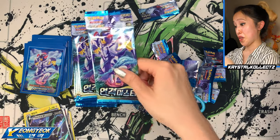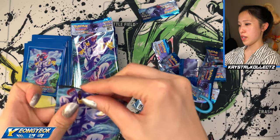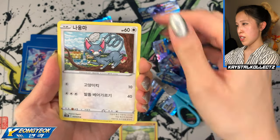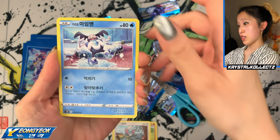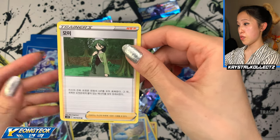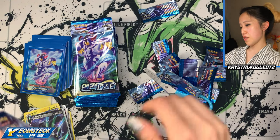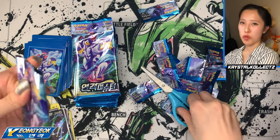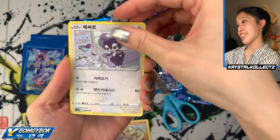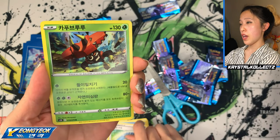We have Pachirisu, Carnivine, Crobat, Conkeldurr, and Amaura — interestingly, the Korean name is 'Amaga' rather than 'Amago,' a slight difference. We have Corvinite V — I don't think I have that one yet! I'm trying to complete this set in different languages: Korean, Japanese, and soon Taiwanese as well. On to the second pile! Still looking for that sleeping Tyranitar — at this point I just want to pull it in any language. We also have Momi — the Japanese name — known as Cheryl in English.